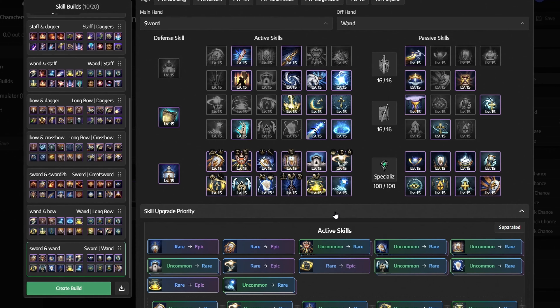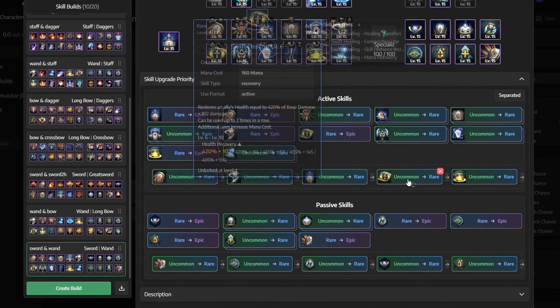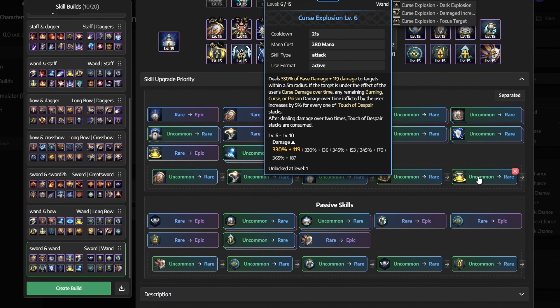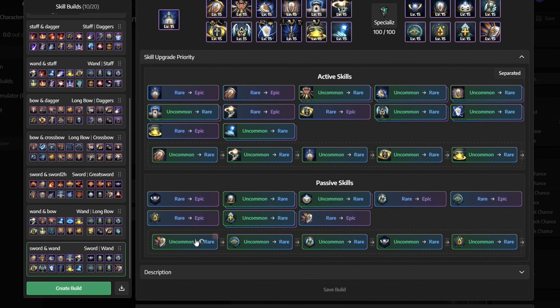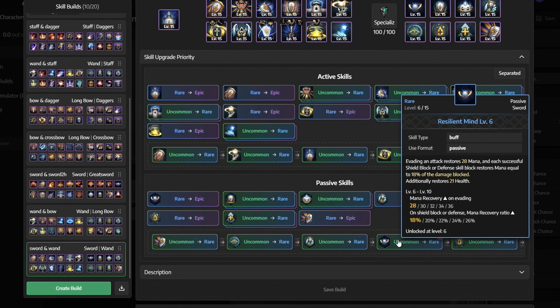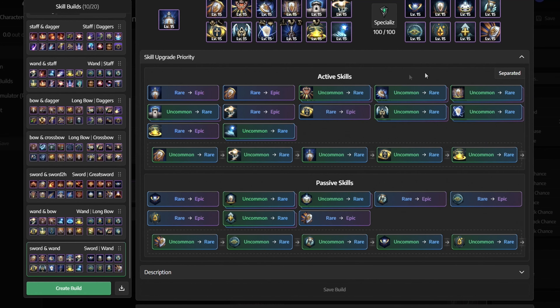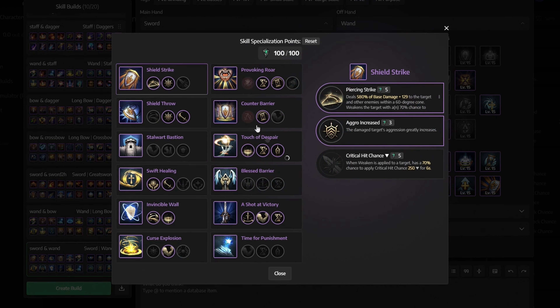For skill upgrade priority for active skills, we mainly want to focus on the shield strike, touch of despair, shield survival technique, swift healing and curse explosion. While for passive skills, we focus mainly on the impenetrable, devotion and emptiness, Vrat's beacon, resilient mind and selfless soul. For the rest of your skills, they're not as important, so just upgrade them as you progress through the game. Also, remember to always upgrade all of your skills to blue first before moving on to the purple.